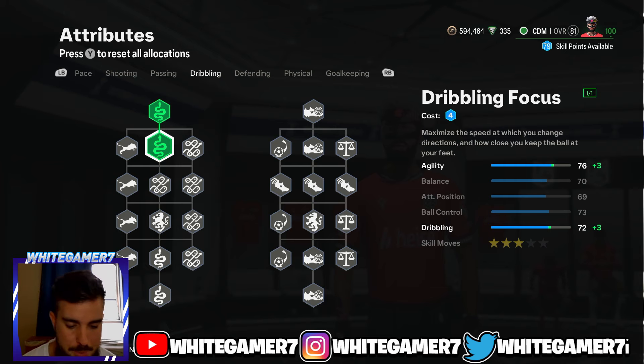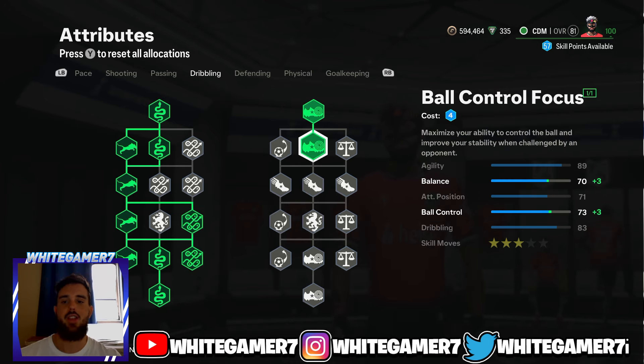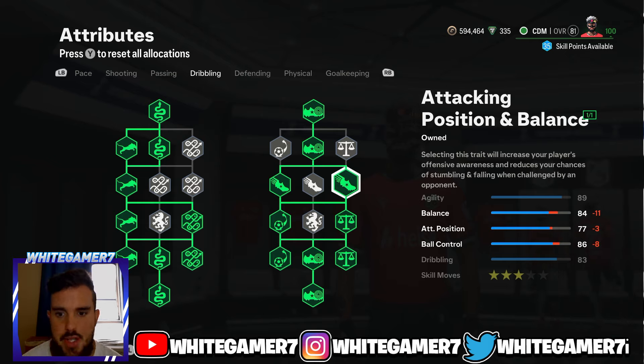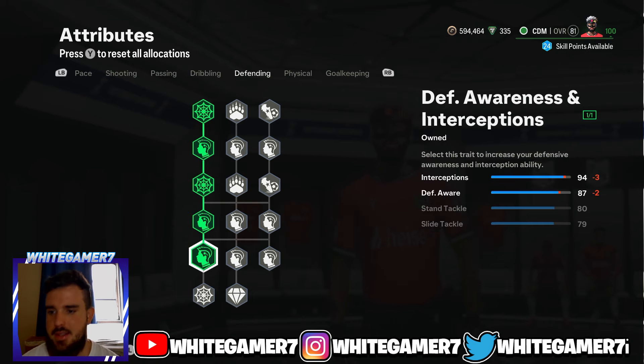From the dribbling, get the Dribbling Focus, Agility completely filled out, more Dribbling Focus, these two Dribbling nodes, then on the right side get Ball Control Focus, more Ball Control, and then Balance. This gives you 84 balance — good, more than enough — and with Press Proven it'll be difficult for opponents to knock you off the ball. You also get 89 agility for quickly changing directions after interceptions, 86 ball control, and 83 dribbling — more than enough.